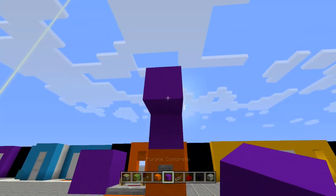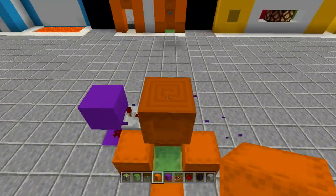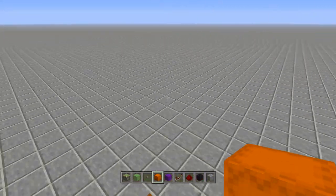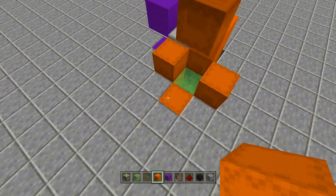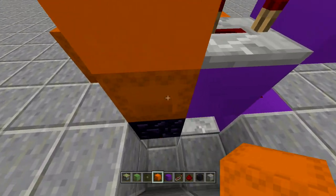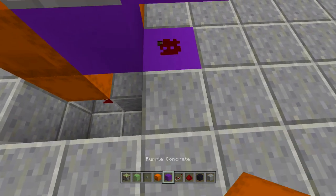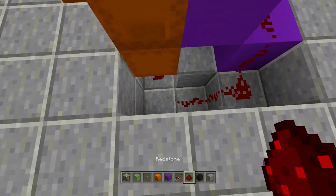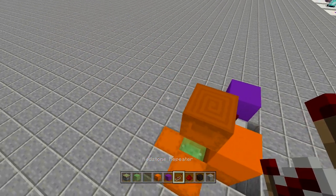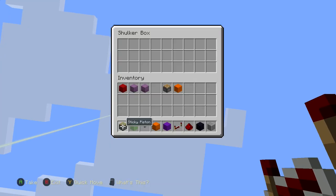Place a block right above the button one block up, then place a shulker box facing downwards. That's the entire build. When you come in, click the button, look into the shulker box, and you go right above it. If you want to get rid of the obsidian block, just move the redstone around — bring it down, add another repeater on four ticks, and you can replace the obsidian with a shulker box.